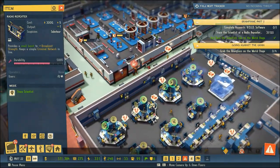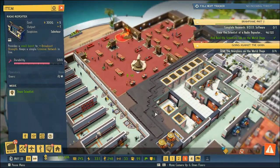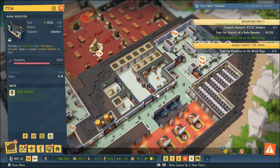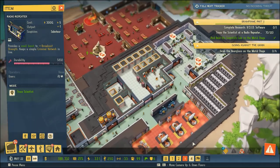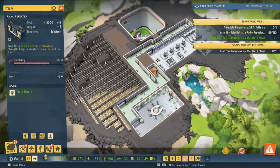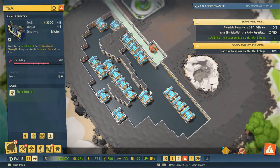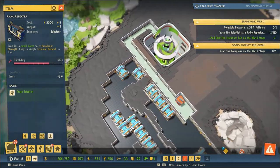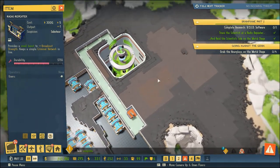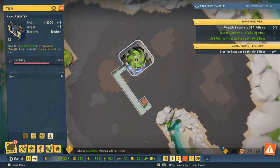I couldn't find any indication that the Forces of Justice were prowling about. I guess I'm just going to keep an eye out for them - it said they were on their way. I think what I want to do now is look for a place to expand our sanctum. We're kind of on the top level here - I like being next to all of our science equipment but we're running out of room. We're getting squeezed out by our vault.